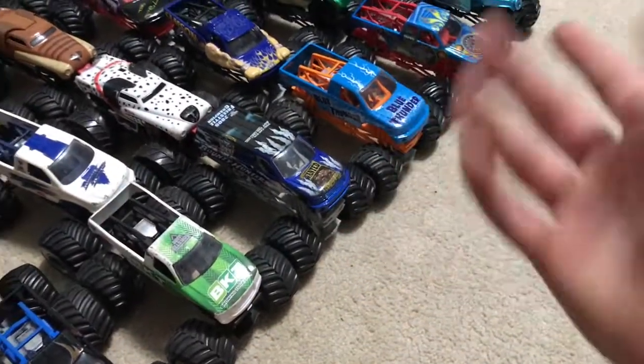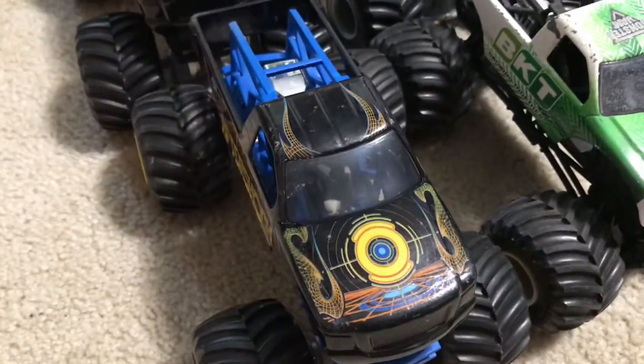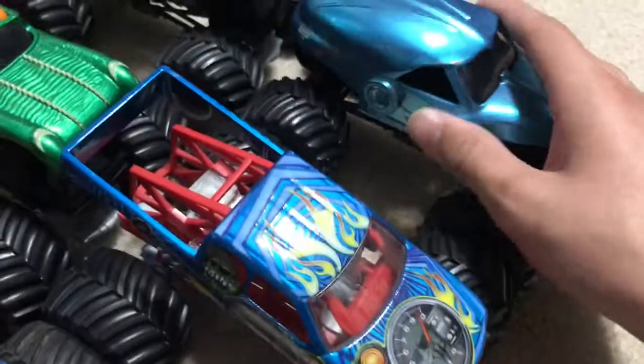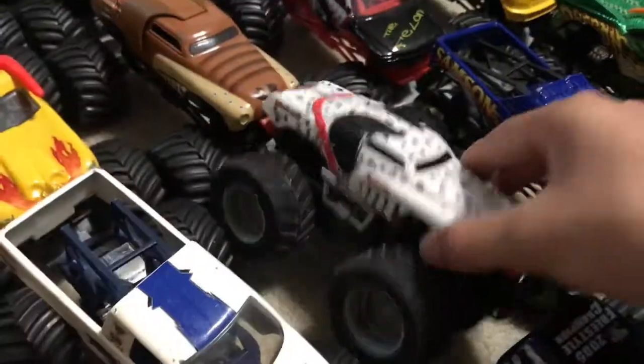Some of these 1:24 scales are on different chassis — like this Blue Thunder is on a Western Renegade chassis — because either the body broke off and I lost it so I put it on another one, or the chassis broke and I just needed a new one. A lot of these are in really bad condition because I used to play with them when I was younger and didn't care. So here is Aftershock, BKT Bounty Hunter — the body is broken off — Blue Thunder on Western Renegade's chassis, Obsessed with the body broken off, and NEA with the body broken off.